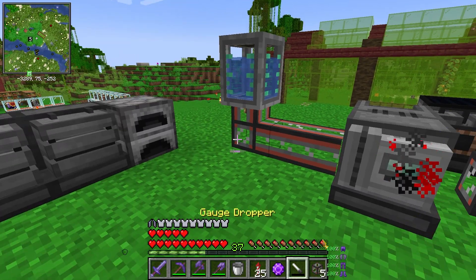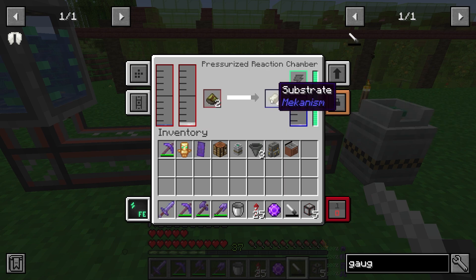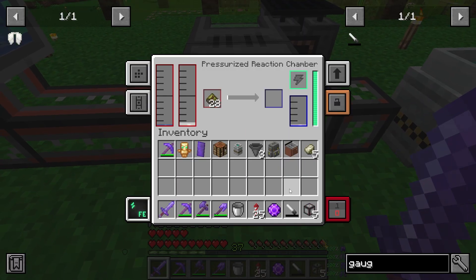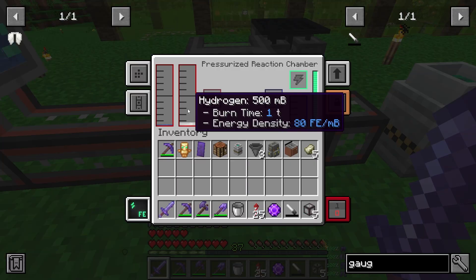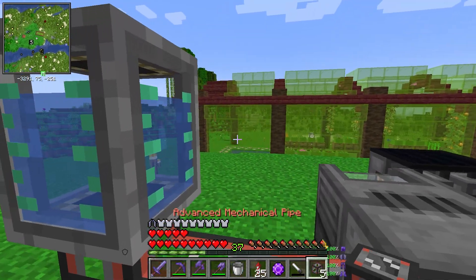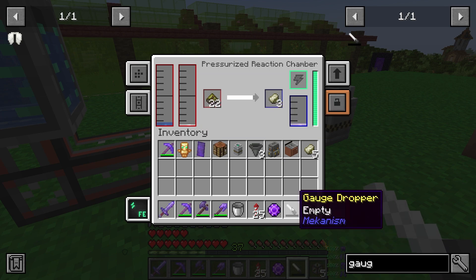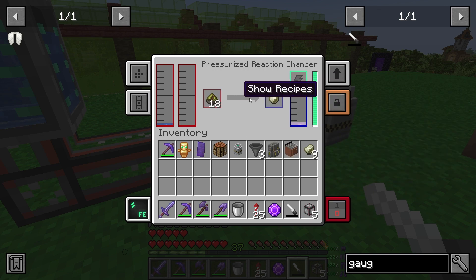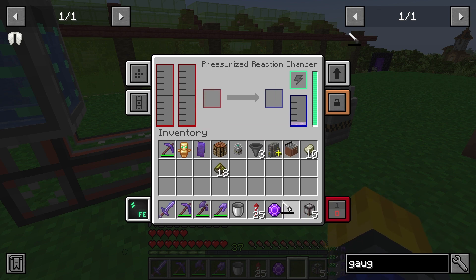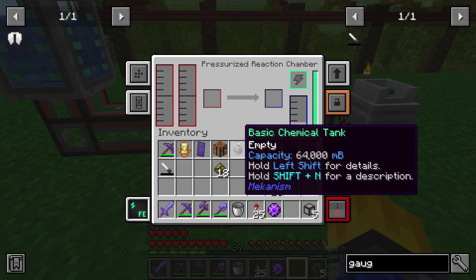It worked with something called a gauge dropper! I'd been roaming around doing so many things — I made advanced mechanical pipes and used those. We have some things now, which is nice. It's annoying when things don't work out like this, especially with no way of knowing how it works. But it works now — that's what matters. I right-click using the water and it drops items inside. We have these substrate items. I remove the water — perfect. We have the first thing we needed.